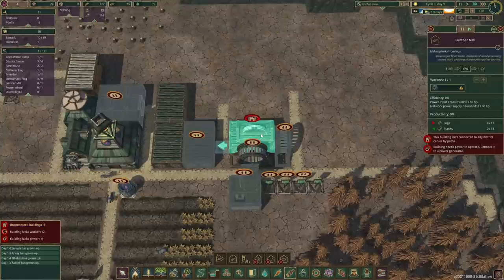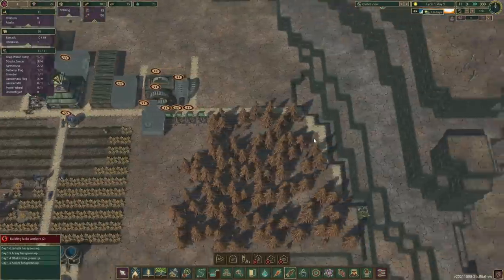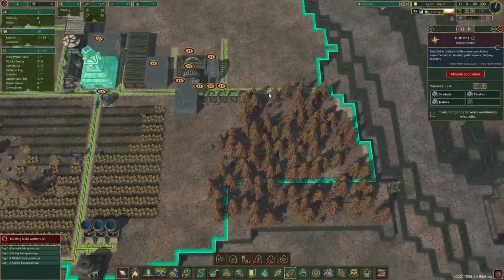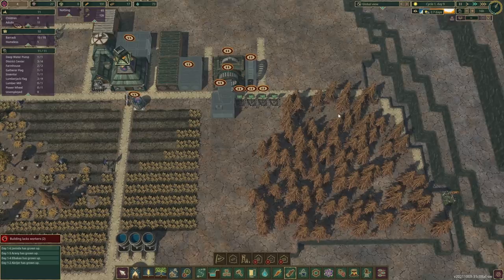Now we've got an unconnected building — oh, that's fine. So we got these two up now, we can start producing some planks. Also, to be able to demolish this, let's put it on high priority. We can't quite get there, and I don't want to delete those trees, so we can wait a little bit. It's at 28%, not quite ready yet, but at the same time I also don't want to just destroy it.